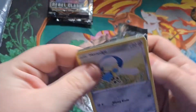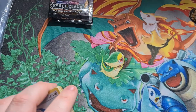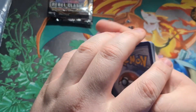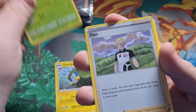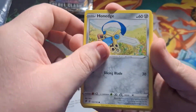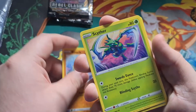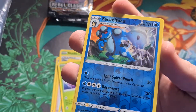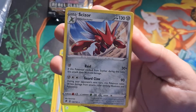Third pack: fire and electric energies. Charjabug, Shuckle, Dubwool, Honedge, Litwick, Corsola, Minccino, Shedinja, a Seismitoad Reverse Rare, and a Sizzlipede regular rare as well. Literally, I supposedly have the best pull rates and I just got absolutely nothing. Hopefully the Rayquaza packs have something better in them.